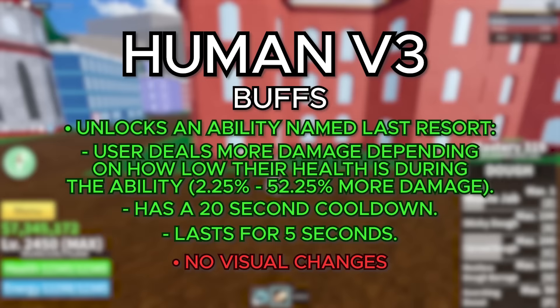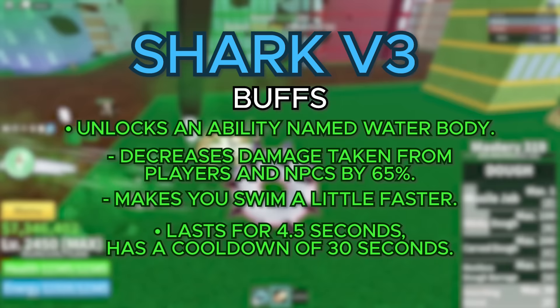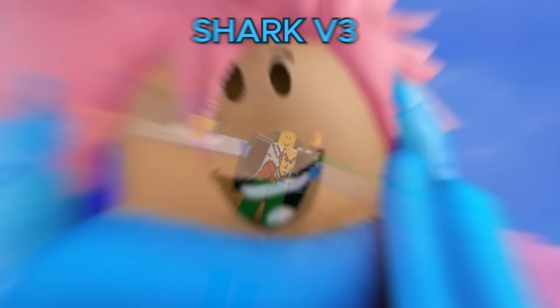Moving on to the V3 for the Shark Race, you get an ability named Water Body. This decreases the damage taken from players and NPCs by 65%, and also makes you swim a little bit faster. It lasts for a total of 4.5 seconds and has a cooldown of 30 seconds. For the visual changes, it gives you two extra fins so you look even more like a shark — though I'm not sure if sharks have fins on their arms. Wait a minute, they don't even have arms.